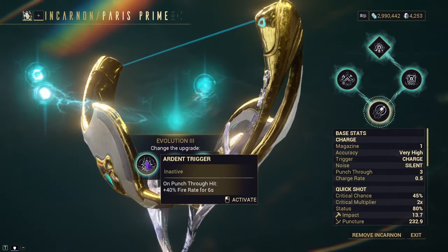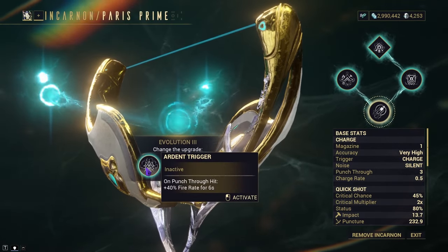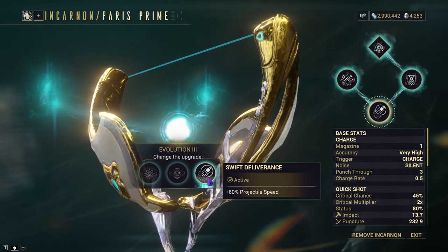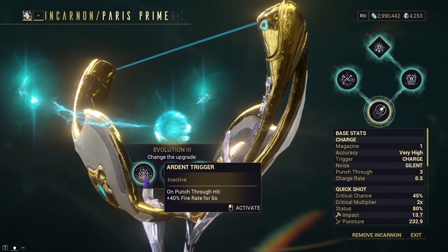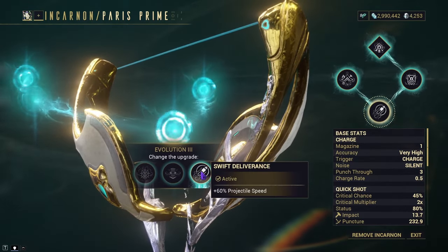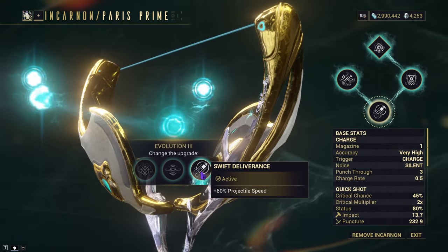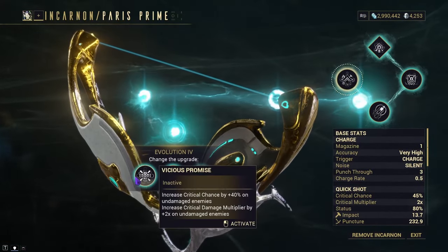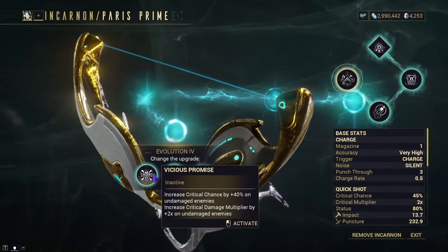Evolution 3 unlocks Ardent Trigger, Marksman's Focus, and Swift Deliverance. Ardent Trigger gives plus 40 fire rate for six seconds on a punch-through hit. Marksman's Focus removes 30% zoom. Swift Deliverance gives plus 60 projectile speed. Ardent Trigger's fiery bonus stacks additively with fire rate mods such as Speed Trigger and Shred. I'm going to pick Swift Deliverance because I want the arrows and the heat projectile to be faster without wasting a mod slot.